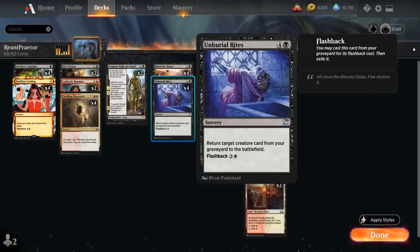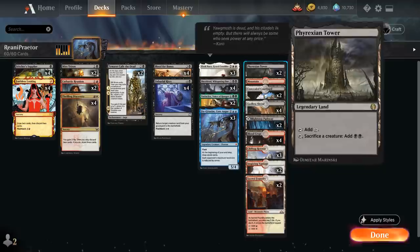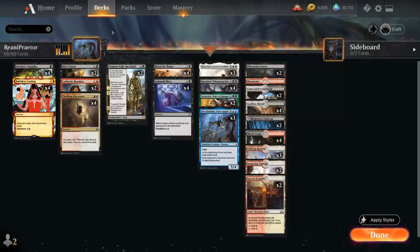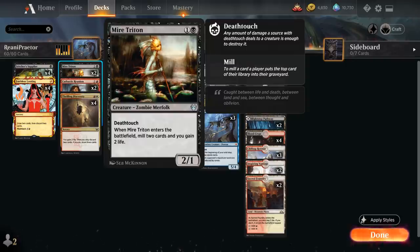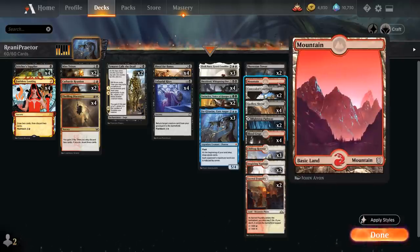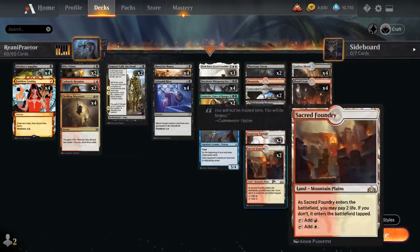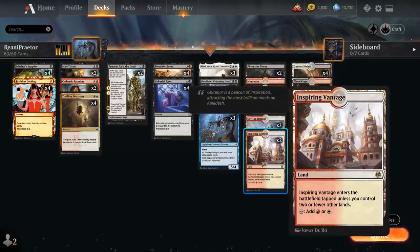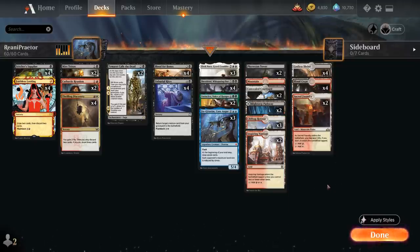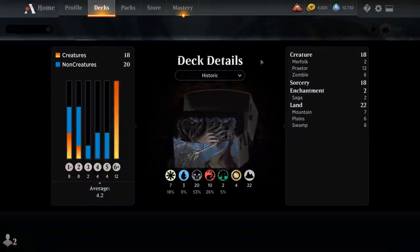This deck can usually reanimate one of our Praetors on turn 4. Reanimating Shieldred helps us get our other creatures in play as well, but we can potentially get there on turn 3 if we get one of our Phyrexian Towers in play — a legendary land that taps for colorless, or we can sacrifice a creature and add double black. The rest of the mana base includes shock lands with 4 Godless Shrine, 4 Blood Crypts, 2 Sacred Foundry, fast lands from Kaladesh with 2 Inspiring Vantage and 2 Concealed Courtyard, 3 Clifftop Retreat, and 2 Blightstep Pathway. Now let's jump into some games and see how the deck does.